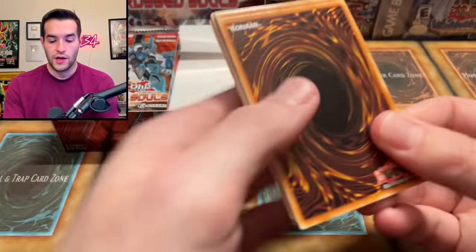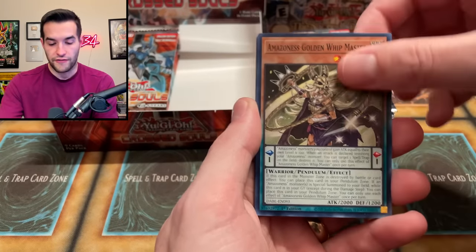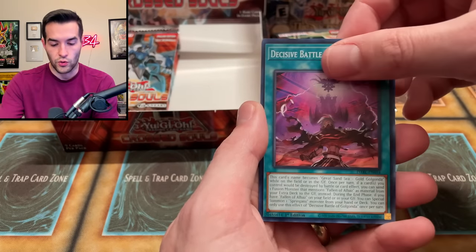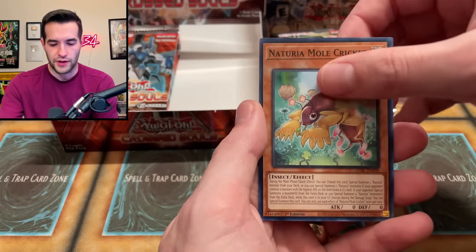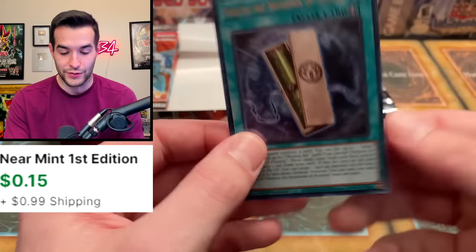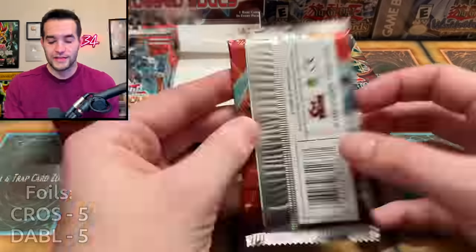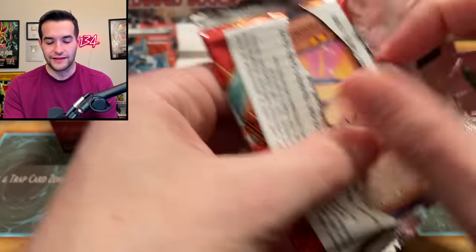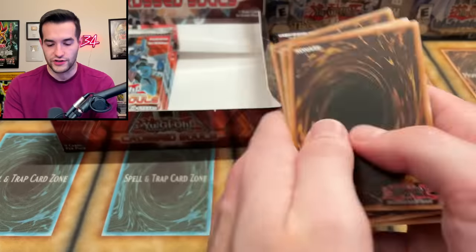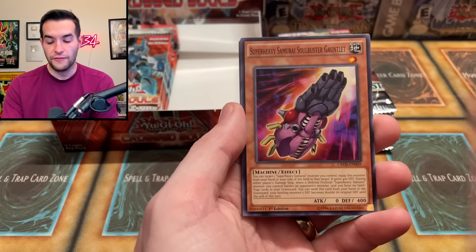There's a lot of packs to go — you have to believe in the Darkwing Blast. Will it pull the Fenrir, or the Lubelion? We haven't pulled a secret yet out of here. Golgonda — that just sounds like something from Black Panther. And a Ninjutsu Art — Notebook of Mystery. That is technically an ultra rare, but it's not a good card. Ninjutsu stuff — not exactly valuable. Sorry, ninjutsu stuff, didn't mean to roast you. Big Baraje, Fluffle Sheep, Fluffle and Fright Fur Sheep.